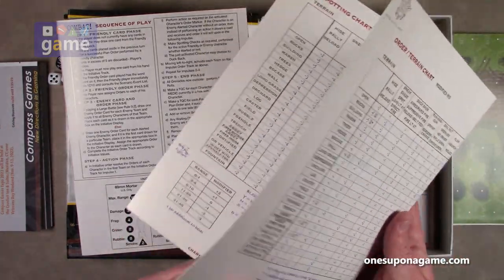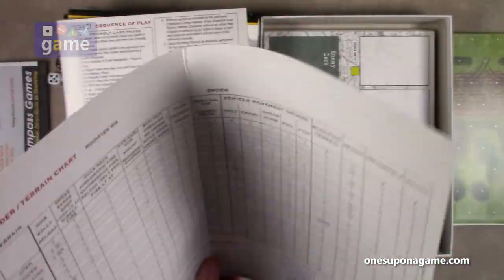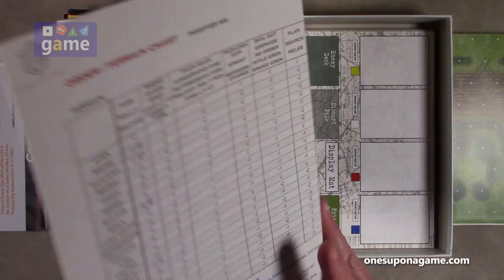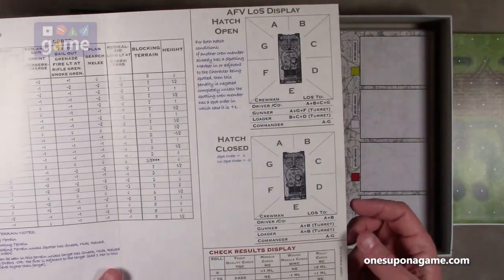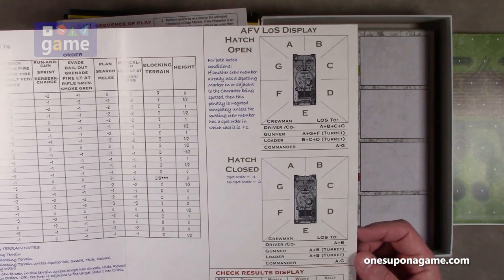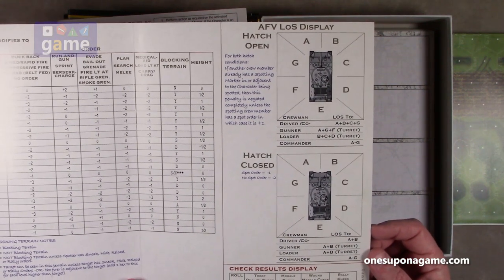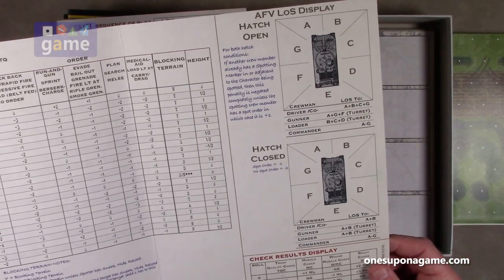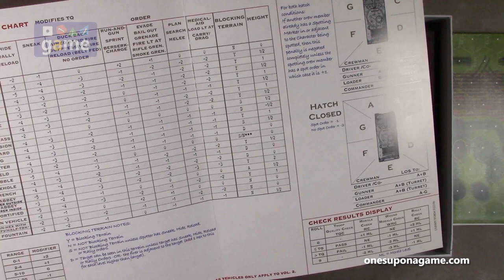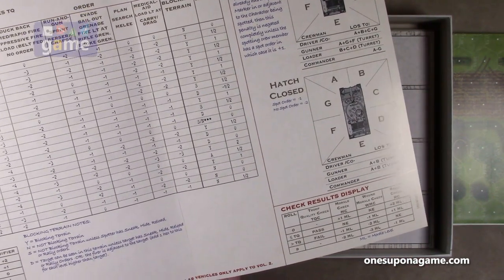Then we've got the order terrain chart, which is double-sided and double-folded. It has the order terrain chart, the spotting chart, and the armored fighting vehicle line-of-sight display. Volume two adds vehicles, but this chart is used for both Combat Volume 1 and 2 — certain aspects like vehicles only apply to Volume 2.